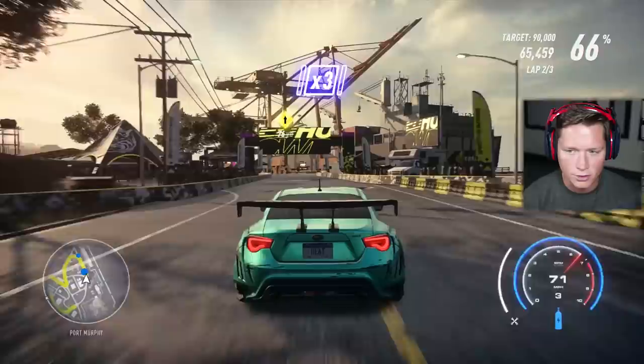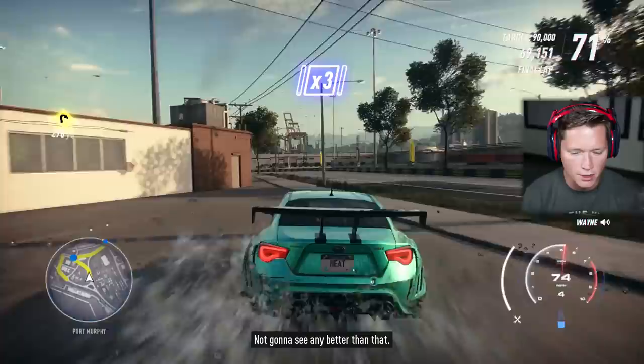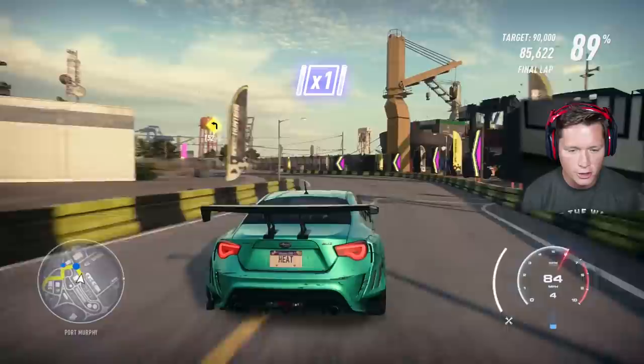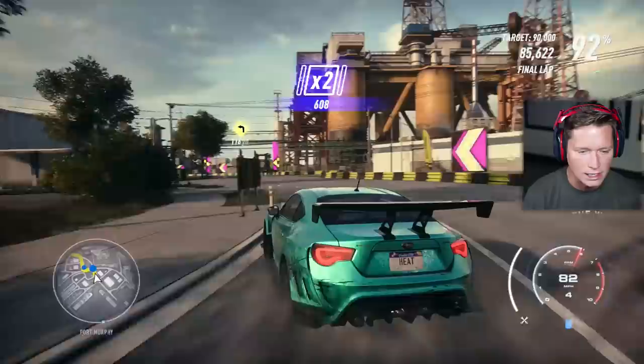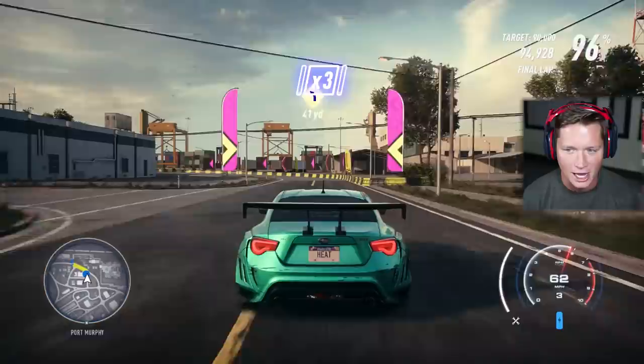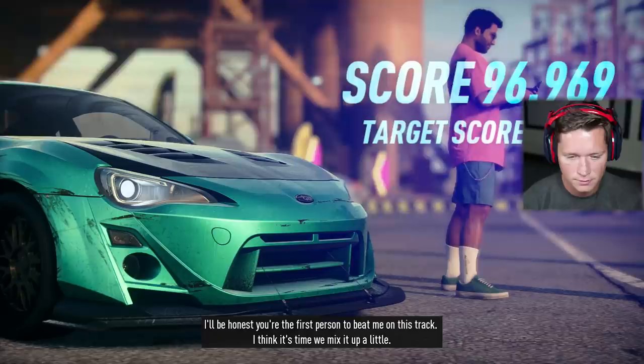Coming out of lap number two looks like we've got about 66,000. Getting an exceptionally big one — I'm thinking we might be okay. Use a little bit of nitrous, try to save our multiplier. There are just so many straights throughout this thing. We need 5,000 in these last couple turns — that should be fairly easy with these hard angles all close together. On those long straights you can kind of snake it back and forth but I don't think we're at that skill level yet.